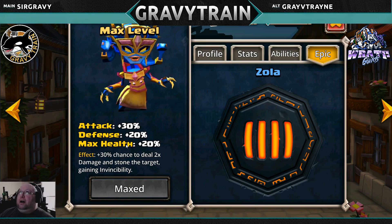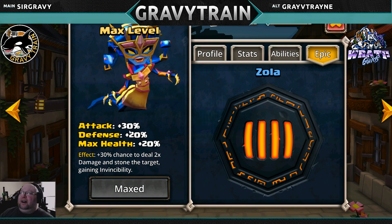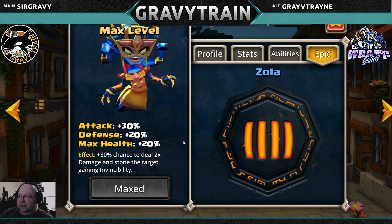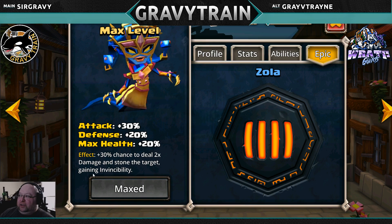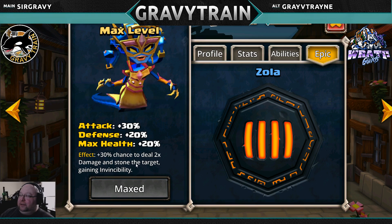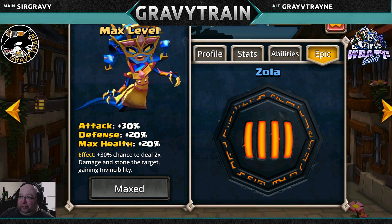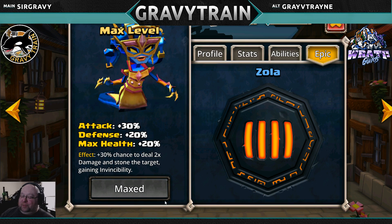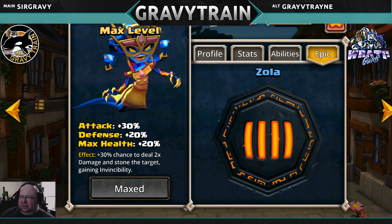Zola: absolutely awesome, just devastating. 30% chance to deal 2x damage and stone the target, gaining invincibility. Especially on a team with at least one other Gorgon — get Krex and Creel with reptile runes on him. That hero you're attacking is going to be stoned and dead.